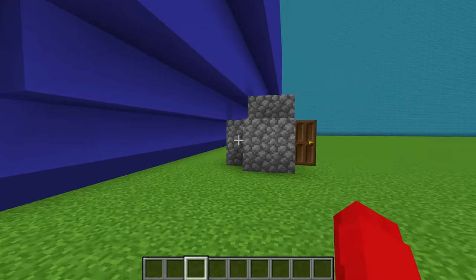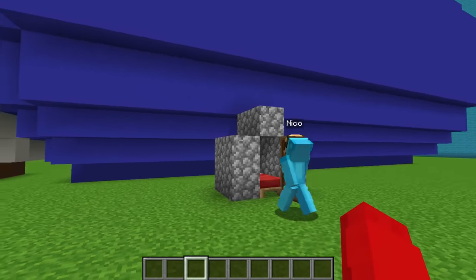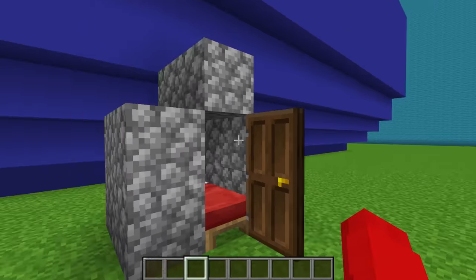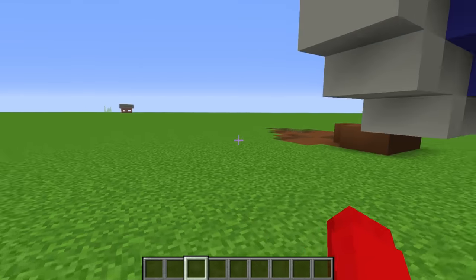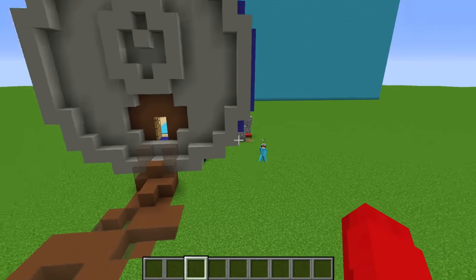Is that it? Nope. Behind you I have hay bales. Nice. Wait, what is that? This is another house I built, actually. It's your house! Cash's house? Why is this so small? Well, because your favorite color is red.